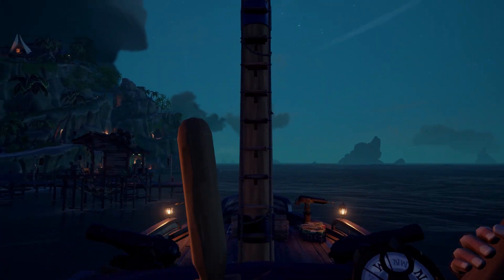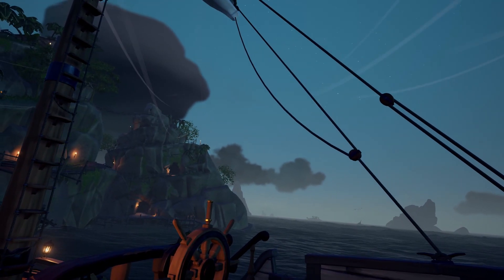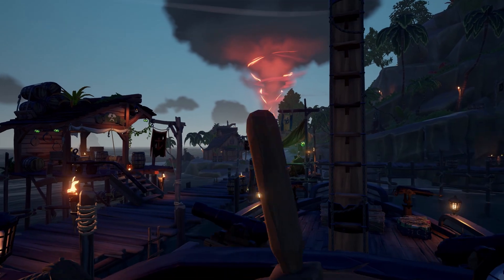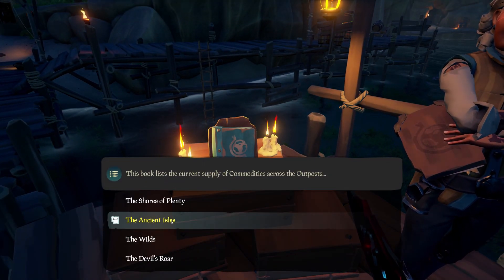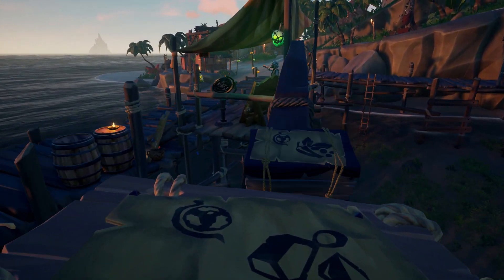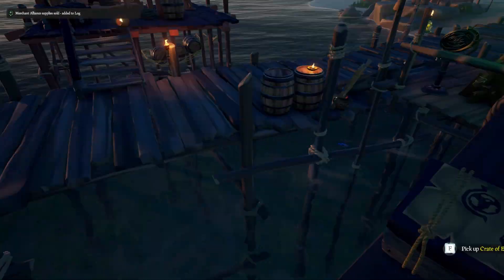We went ahead and pulled up to Ancient Spire after doing a vault to get our grade five and showcase how this works. We went the route from Galleons to Morrow's Peak then back down to Ancient Spire — basically the route you'd go anyway. I did pick up another set of supply crates from Morrow's Peak as well. Here at Ancient Spire, checking the book, they're looking for assorted gemstones, which will give us the maximum value.